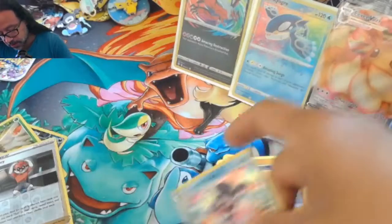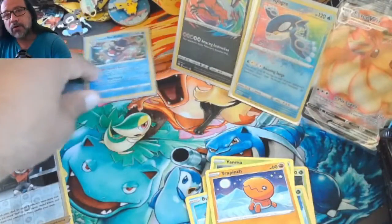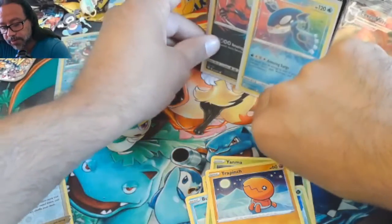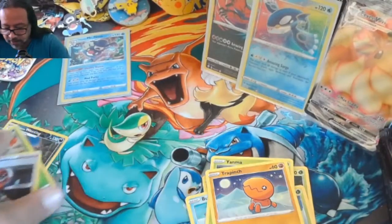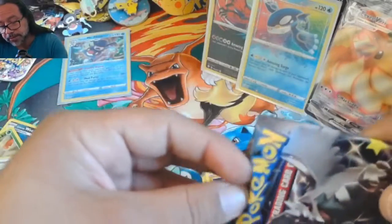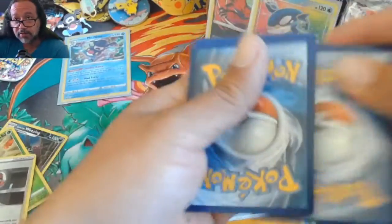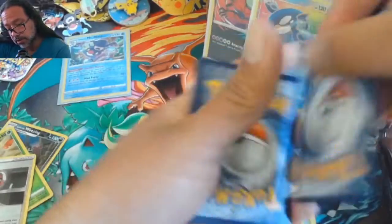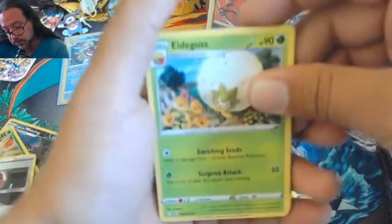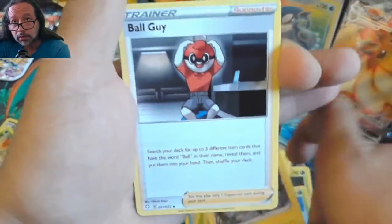Should I sleeve up the Galarian Mr. Rime as well? It's a promo, but still — the Eevee VMAX too. Should I take it out and put it up here or leave it sealed? Let me know in the comments what you think. We still haven't pulled any shiny Pokémon yet, so while I appreciate the holos, it would be nice to get at least one shiny out of these 13 total packs being opened for this video.